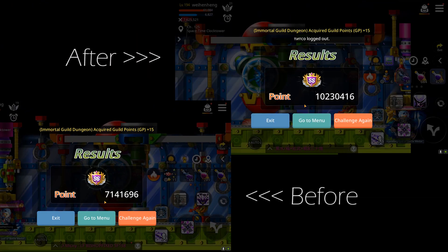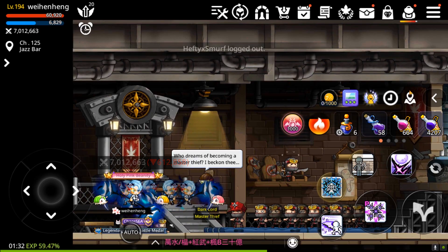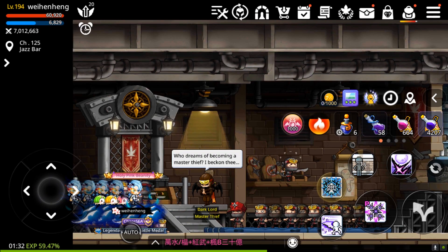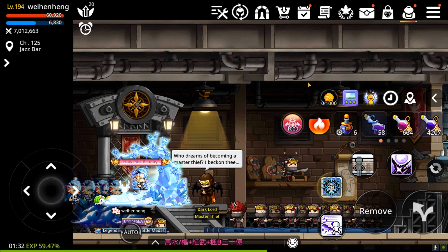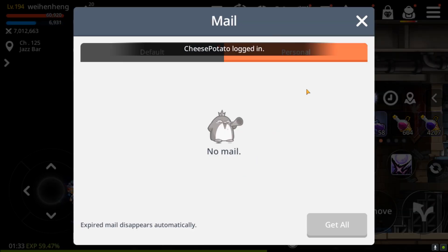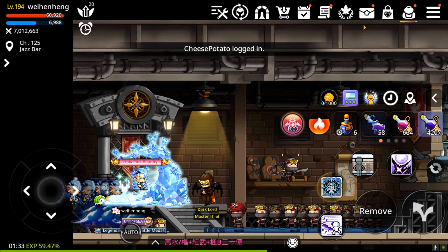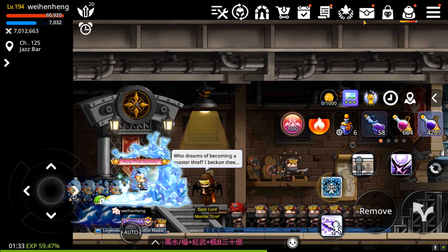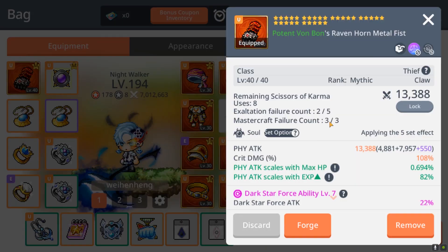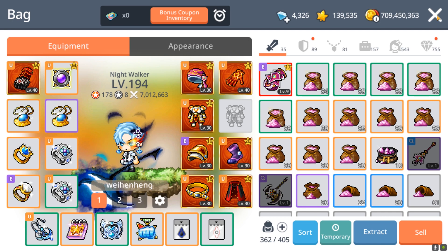That's almost a 50% increase from my 7 million previously — that is the amount of buffs Night Walker got. That is great. Now let's move on to the main event of today's video: necro attempt 16. Right now my weapon is again at three out of three mastercraft failure count.